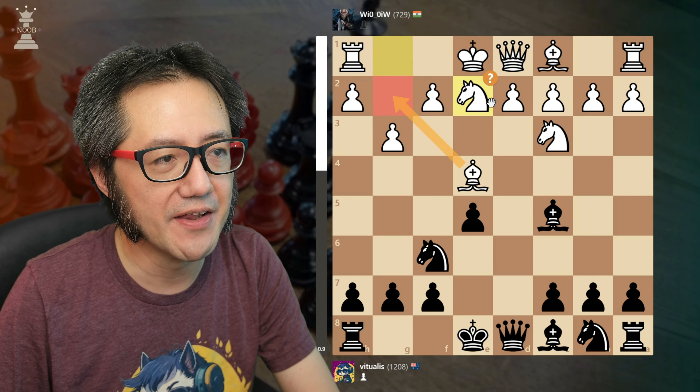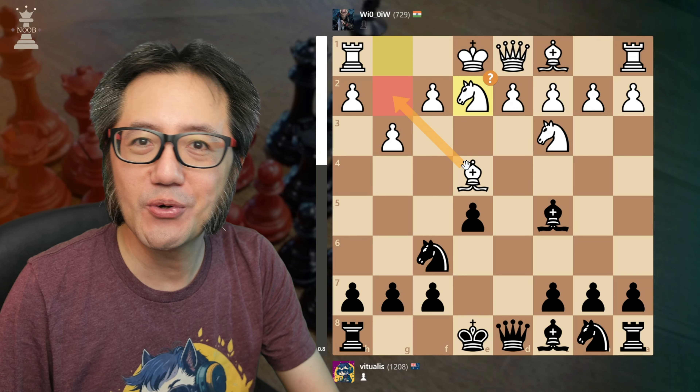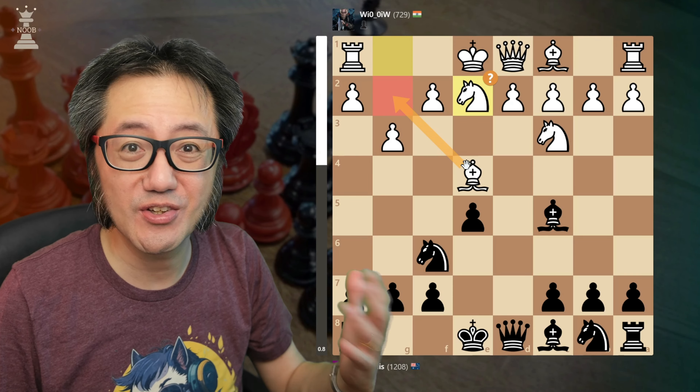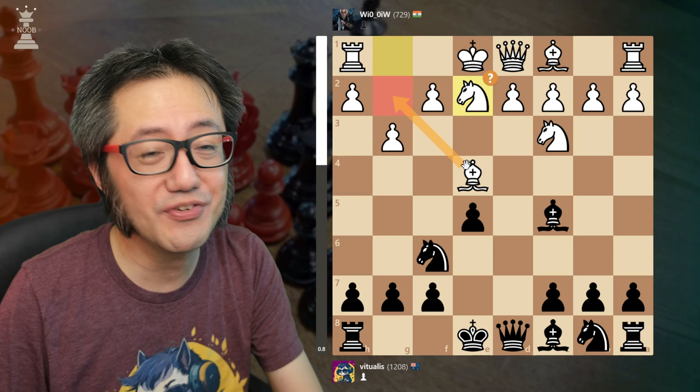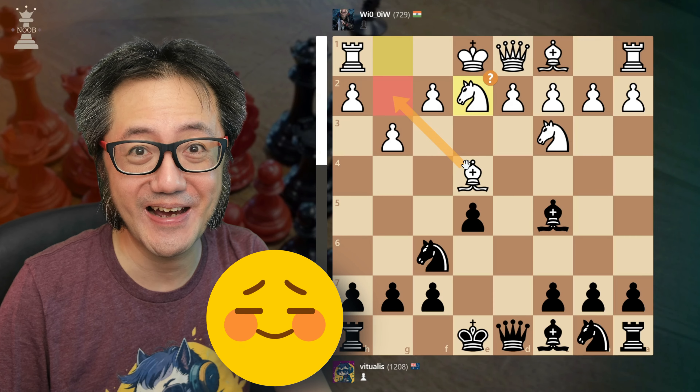They now develop their other knight — again they don't want to block in their diagonal. And in this position, because it's a daily game, there's sometimes quite a big gap between moves. I lost sight of continuity and I make a straight-up blunder.